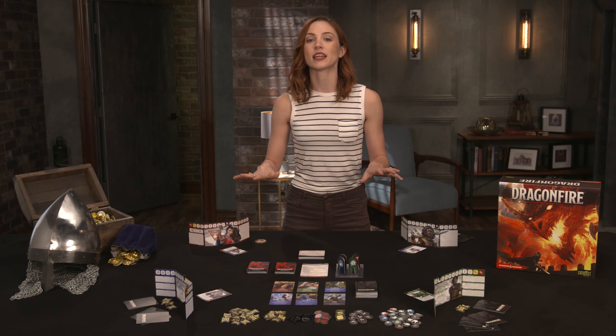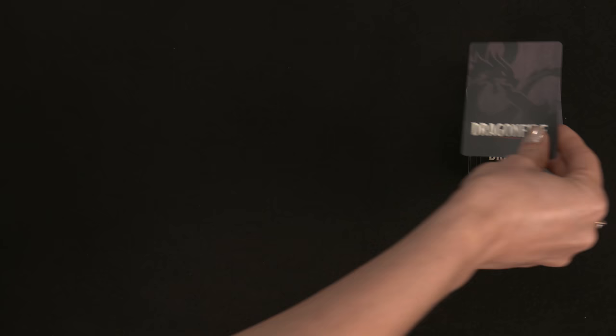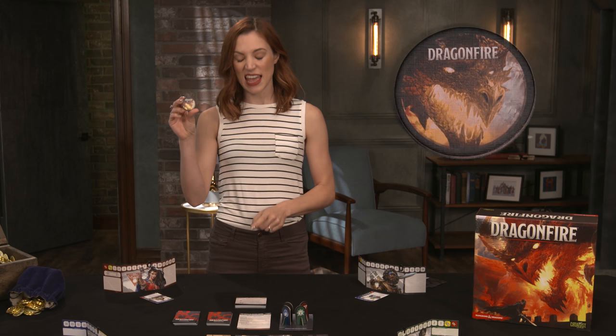We're setting up for a four-player game here, and there's some slight variation for other player numbers, so consult the rulebook. Once players have acquired their basic equipment packs — that's your starting deck — each takes a character marker and places it on the Adventure Environment card. The market deck, consisting of cards players can buy to increase their deck, goes center, and six market cards are revealed face up. Make token pools, and one player must be designated the party leader, who takes the Dragonfire token and the Dragonfire deck. The Dragonfire deck represents the growing danger of adventuring and makes the game progressively harder.